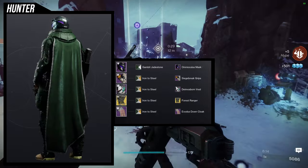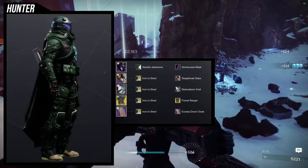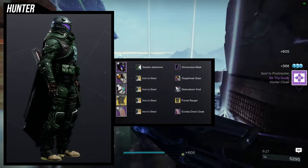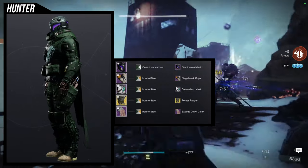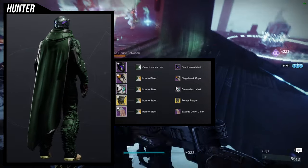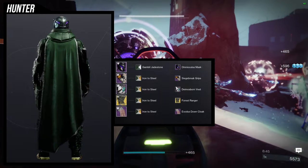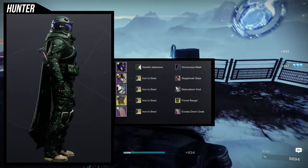This is how it looks and I think it looks amazing. Forest Ranger's boots unfortunately don't change color, but for the arms I used Siege Breaker Grips, for the chest Diamond Sporn Vest, and for the cloak Exodus Down Cloak. This is one of my favorite sets I've made — it looks really cool. The Omni Oculus Mask is specifically just to turn off the hood. For shading, it's Iron to Steel for everything except the helmet, because this look has more of a jungle vibe.